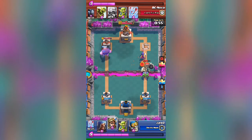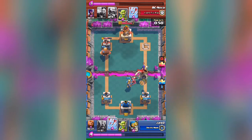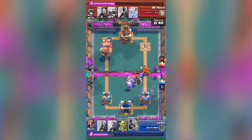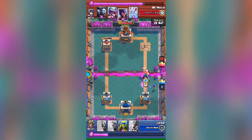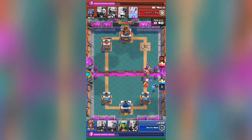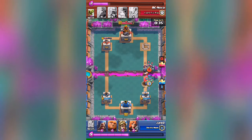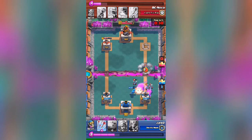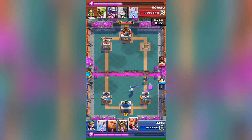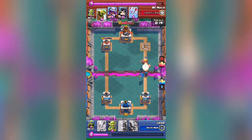The witch doesn't get affected by the valkyrie, so his big push is coming. He dropped two valkyries — I think he's gonna get some hits. I still have a wizard so I'm gonna drop it to take them down. He dropped a mini pekka and I'm gonna counter it with a valkyrie. Now I'm gonna drop a giant too.